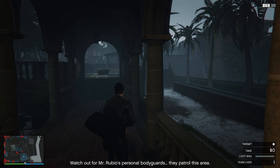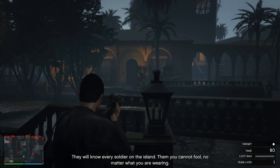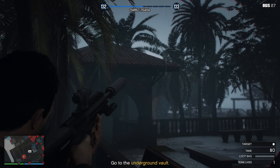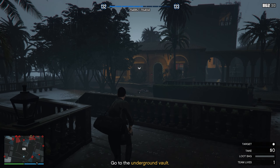Once I get through here we're gonna make a right. I'm looking out for a guard on the left — there he is, making his way towards me. It's a little bit tricky because he is moving. I also like to get rid of the camera because sometimes it might spot the dead body.